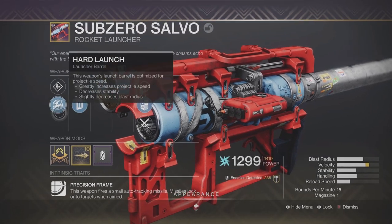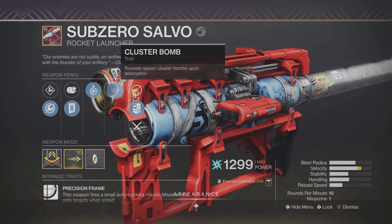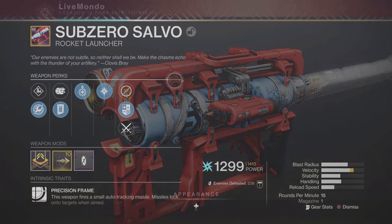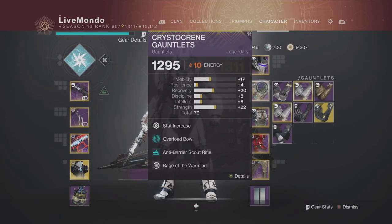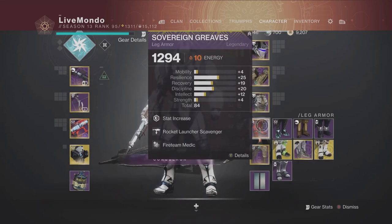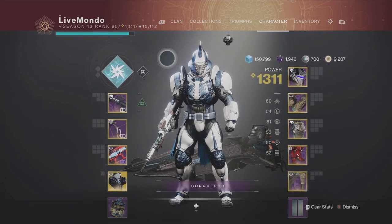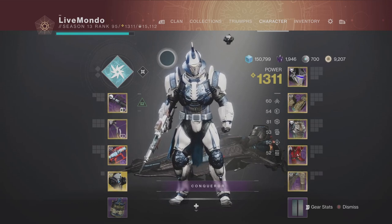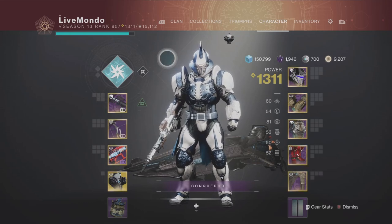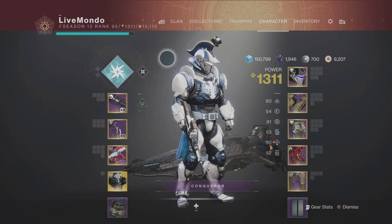Those explosions, if you've got Wrath of Rasputin — I think it's Wrath of Rasputin rather than Rage of the Warmind — solar splash damage kills will create Warmind cells. That goes for explosive damage as long as it's not a crit; it seems if the body shot from an explosive round kills the ad, that counts as solar splash damage. All three characters I used Arc Subclass on, and I saved my super for the end after taking the boss out, when there should be some ads lying about.